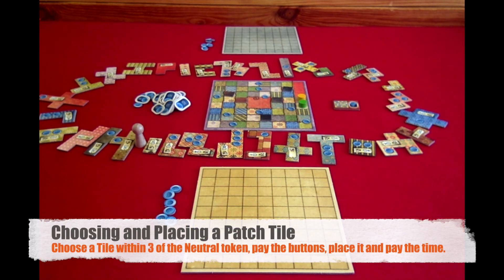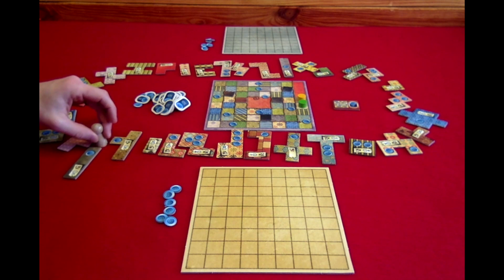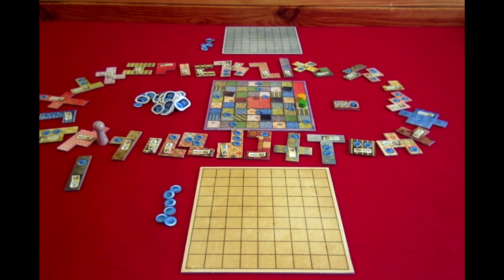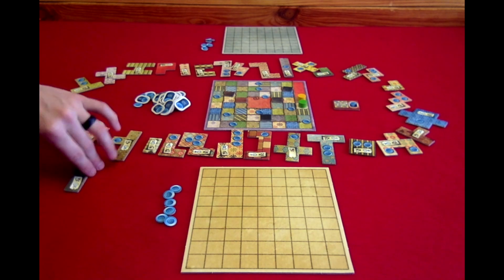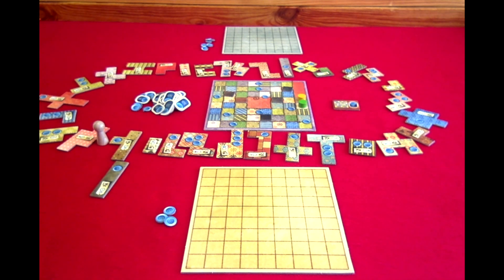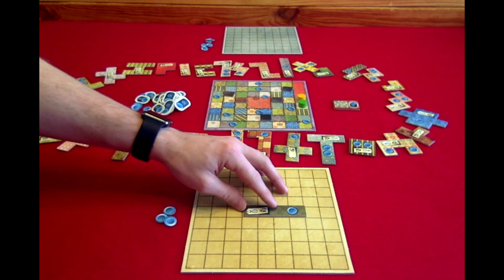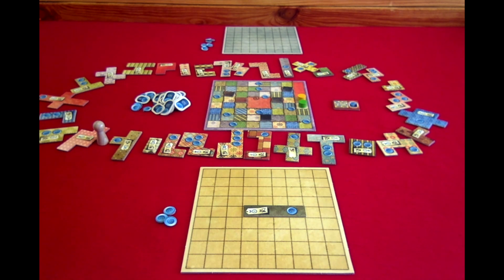If you want to take and place a patch tile, you must follow five steps. Step one: choose a patch within three of the neutral token going clockwise. Step two: move the neutral token to mark that location. Step three: pay the buttons shown on the patch tile — in this case, three. Step four: place it on your quilt board. Step five: move your time token the indicated number of spaces on that patch tile — in this case, three.